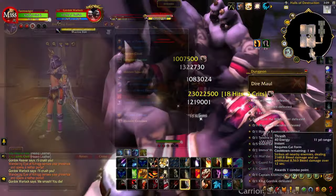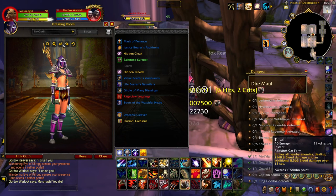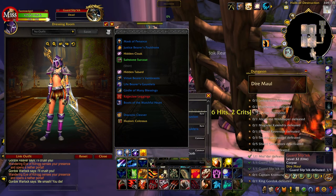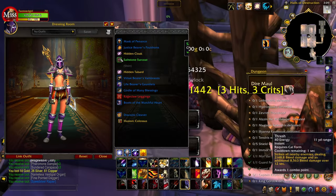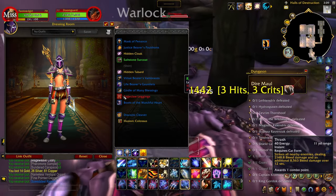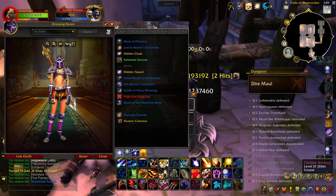There are two transmog pieces we're after, which are pictured here. I'm not a fan of the Rageclaw Leggings, but the Saltstone Surcoat is great — it goes perfectly with my purple Judgment set. Both items sell very well for transmog items, but that's the case for most transmog pieces.